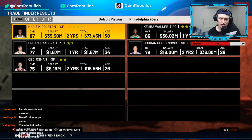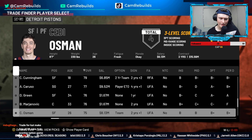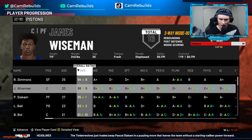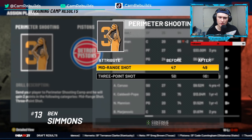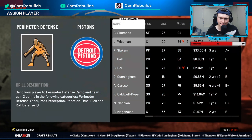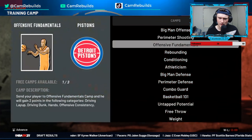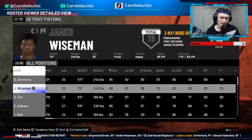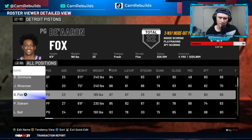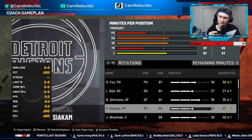I might trade back for Pascal Siakam. So we've got a small forward, power forward, center, and point guard — if we just get a shooting guard, we have ourselves a starting five. Simmons goes up six overalls, Wiseman goes up nine — he's now an 88. Lonzo goes up three, Bob Bowe goes up ten. Training camps: perimeter shooting to Ben Simmons, big man defense to James Wiseman, and untapped potential to Bob Bowe. The starting five is De'Aaron Fox, Lonzo Ball, Ben Simmons, Siakam, and Wiseman.